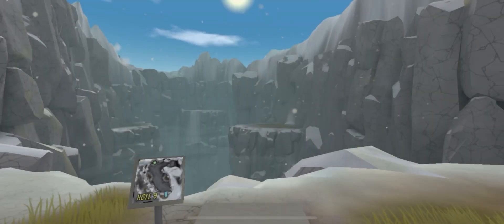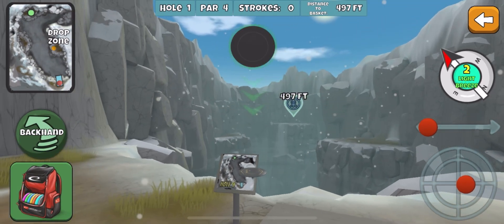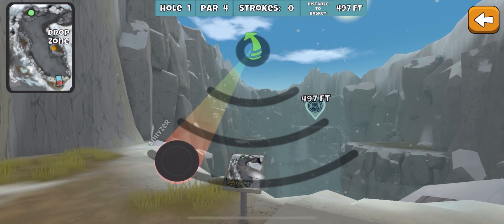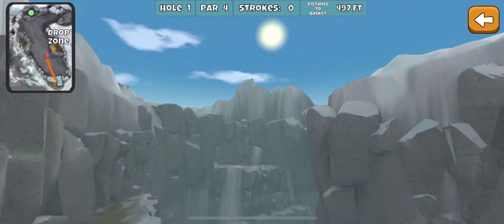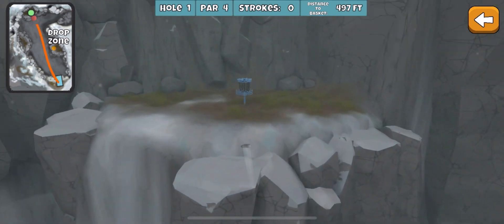All right, here we go with today's daily challenge. I wasn't able to play last night with Emily, so we're trying to get a round in this morning. Throwing all kinds of different lines on this hole. Come very close lots of times. This is one of the more complicated lines. There's easier ones for sure, but this is looking pretty good.